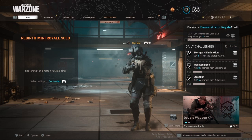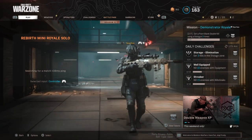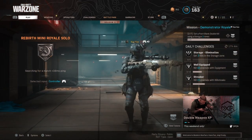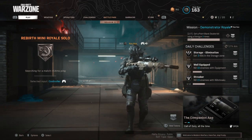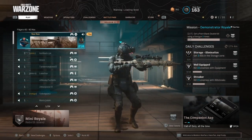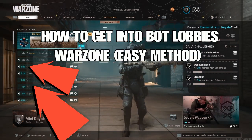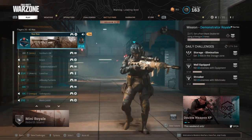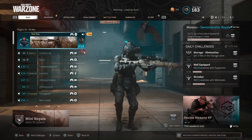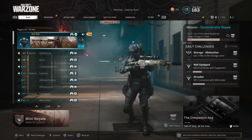What you guys want to do is load in, and as soon as you load into a game just close out your application. It doesn't kick you back into a game like it does on Apex — there's no reconnect feature. Reopen the app and then just go into a solo. Make sure the loading symbol is still at the bottom right when you close it.